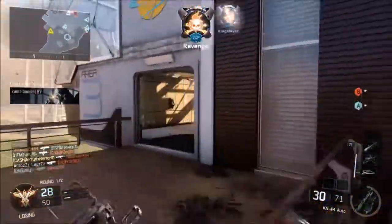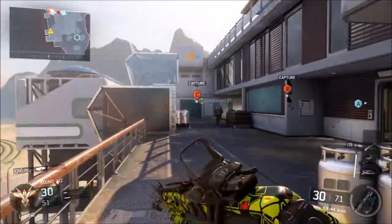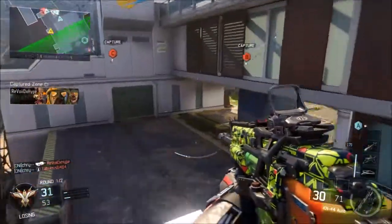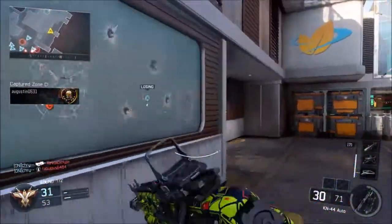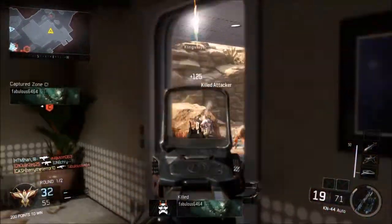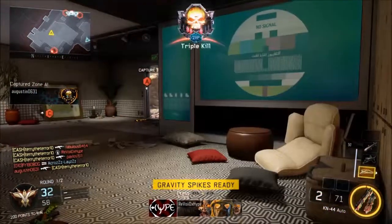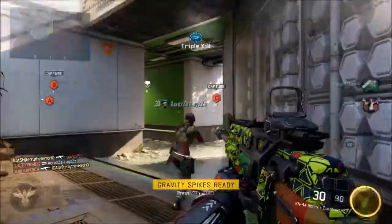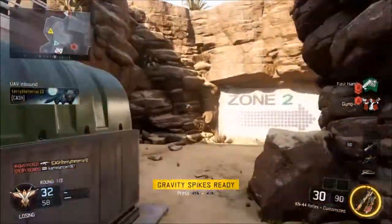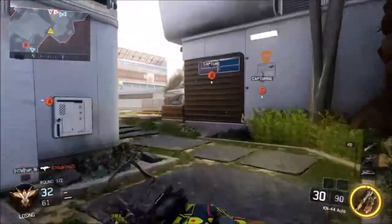Let's go left — probably best we go this way because they're going to expect us to run through the building. This is one of my favorite maps; I feel like it makes up for not having Nuketown. Got three of them — tried to flank around but it didn't work. What are we doing, nine to eight? Not the best but decent.